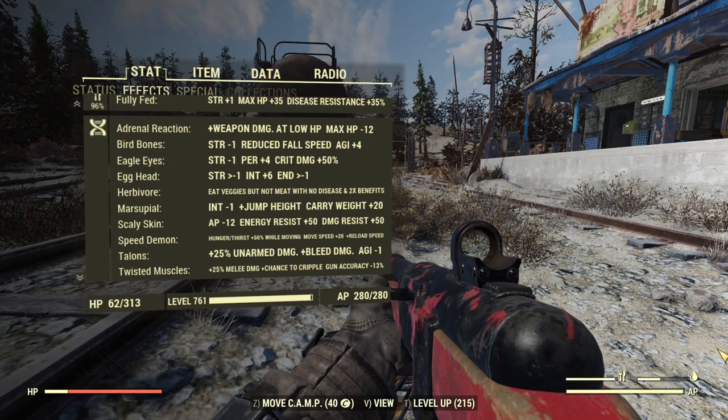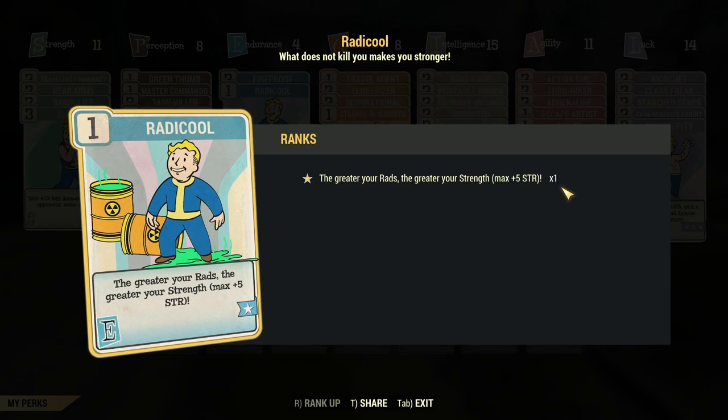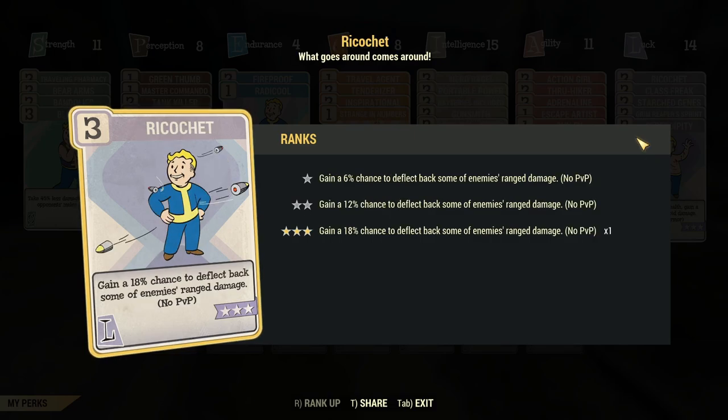Over to key perk cards that work specifically with bloodied builds. First, over in Endurance, you have Radicool — it boosts your Strength the more rads you have, perfect for bloodied builds. Nerd Rage over in Intelligence gives you damage resistance and boosts your damage and AP regen as well. For regular armor users, Serendipity in Luck is excellent — 45% chance to avoid damage, big for your survivability. If you're in power armor, swap it out for Ricochet instead.